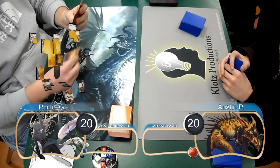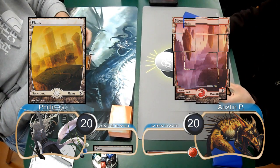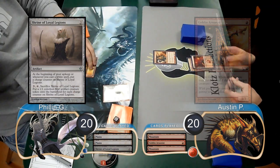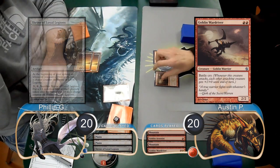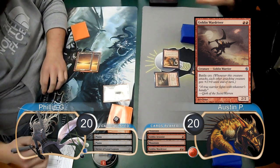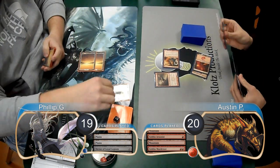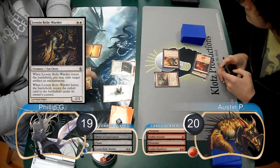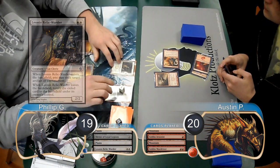Phillip started on the play with the plains, and then Austin laid down a mountain and played a Goblin Arsonist. Phillip played a Shrine of Loyal Legions on his next turn, and then Austin played a Goblin Wardriver and attacked with his Arsonist, taking Phillip to 19. Phillip added a counter to his Shrine, then played a Leonin Relic-Warder but chose not to target anything, which also put another counter on the Shrine.